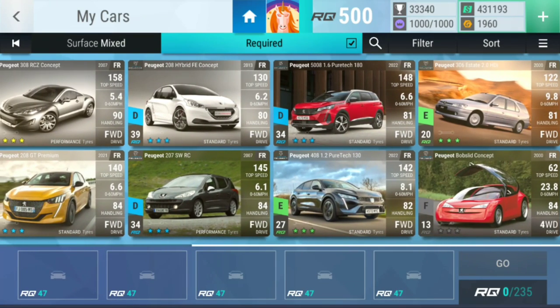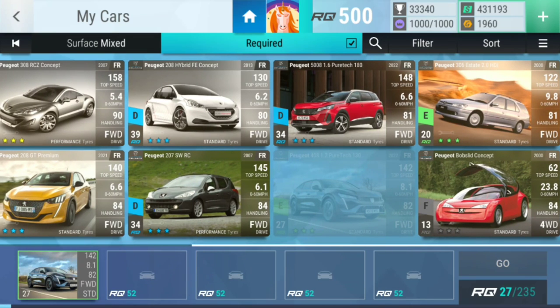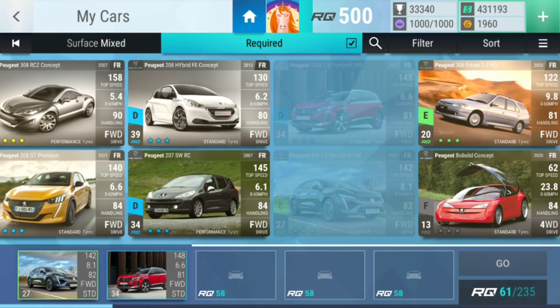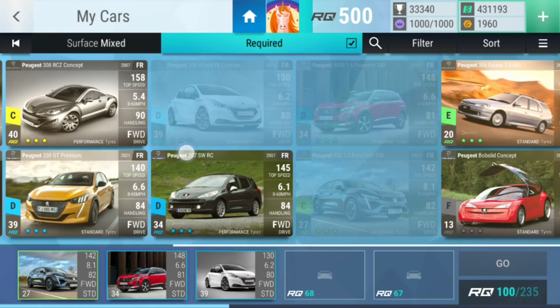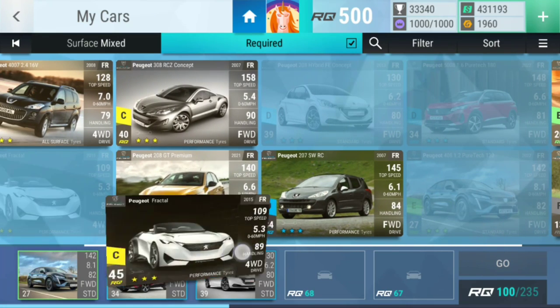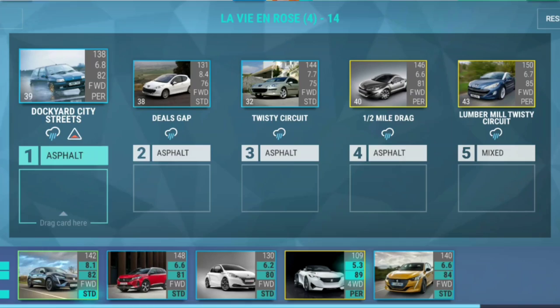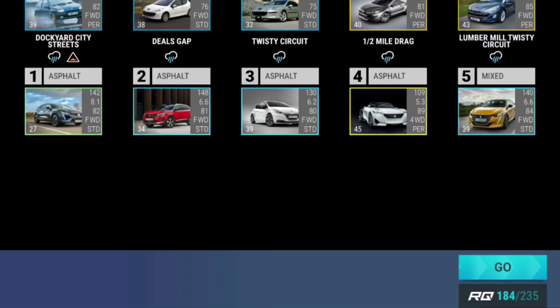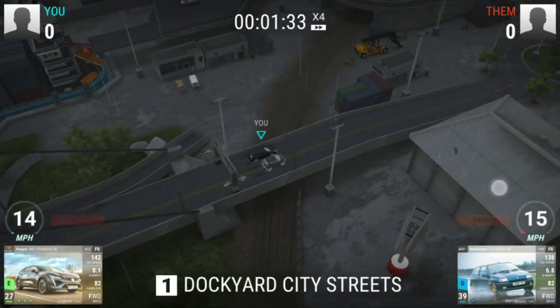Level fourteen — first a dockyard city street where I think you're fine. Then we'll go for a deal gap — you're gonna be fine, you're gonna be fine, you're gonna be fine. For one of the drags I'm gonna put you, and then a little twist circuit where I'm gonna put you. Like this — I think I should be fine. Let's go!